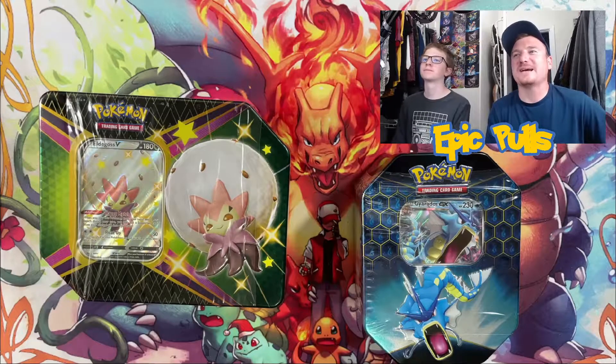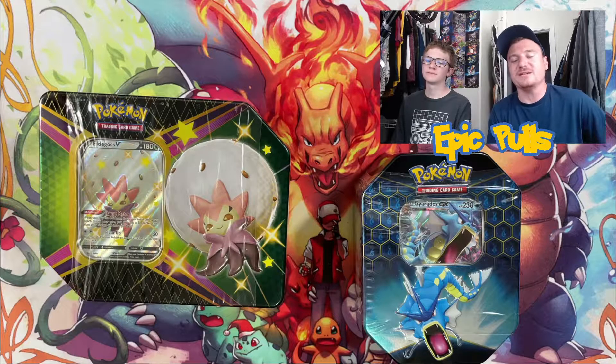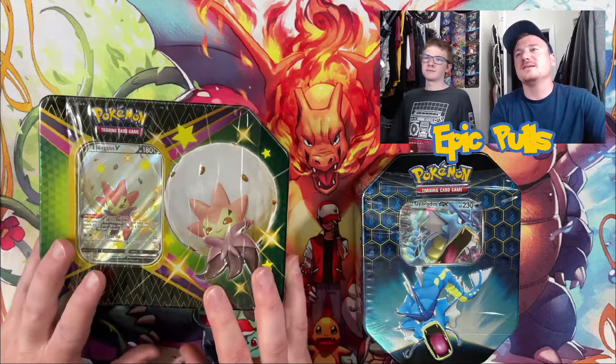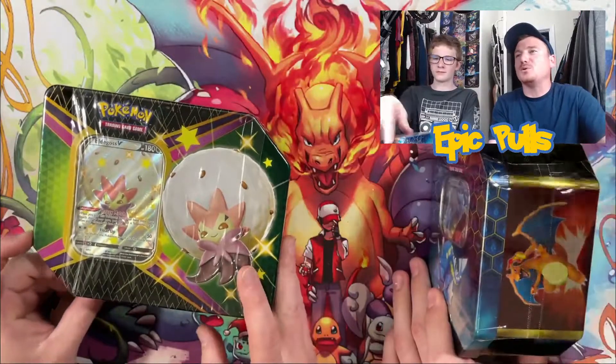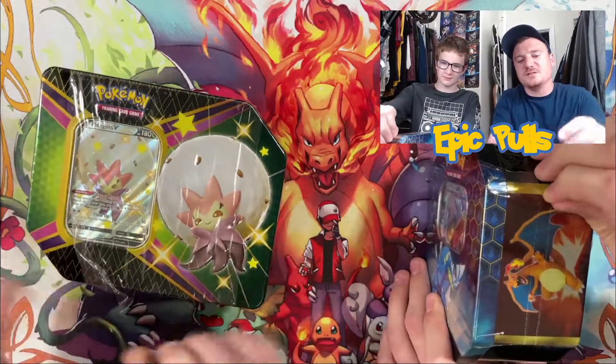What is up you guys and welcome back to the Epic Pulls channel. We've got an awesome opening for you guys today as we've got a Shining Fates Eldegoss tin as well as a Hidden Fates Gyarados tin. So hopefully we can pull some Charizards out of these bad boys.